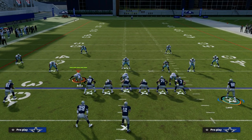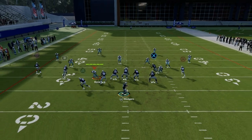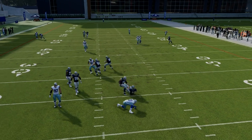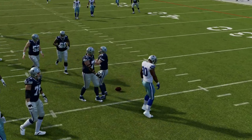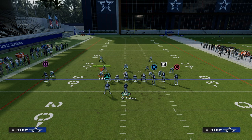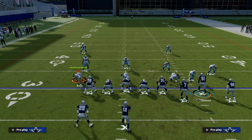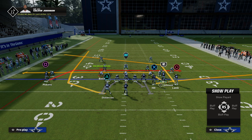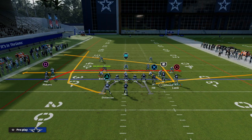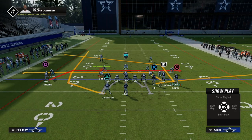If the linebackers are sucking up to guard the mesh route, you can throw the post route late if you get that separation against zone. This is even better if you can put the hot route master post out here. The hot route master post is a sharper post route and I actually think it makes it significantly better. I love to use the hot route master post.